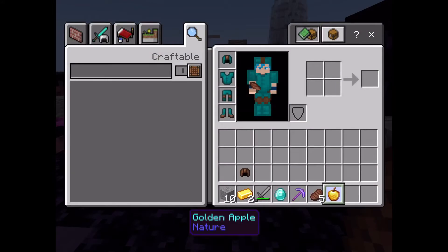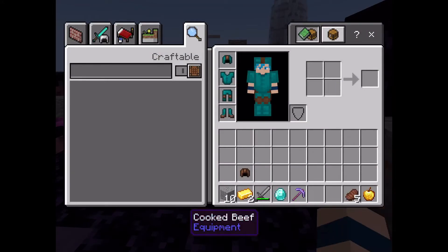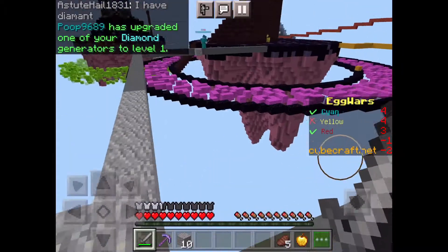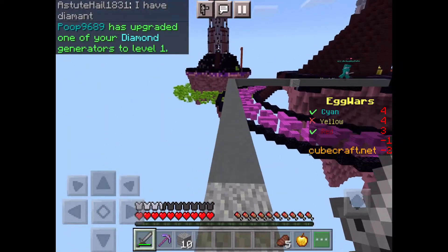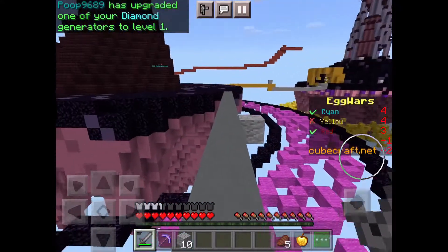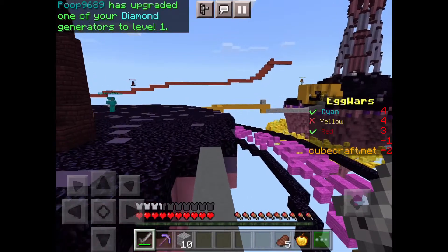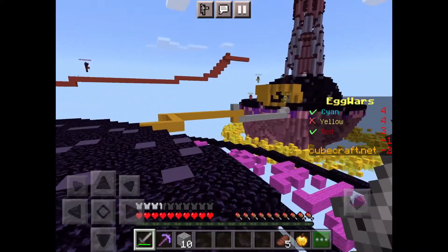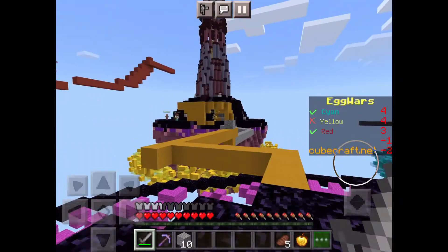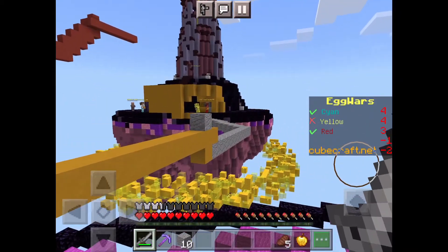I think I might go for Red — let me quickly sort my inventory. Yes, I've decided I'm going to go for Red. The diamond generator is up in the morning, that's nice to know. I'm not going to get any diamond stuff because I die quite often, and if I die with diamond stuff I'll be really sad.